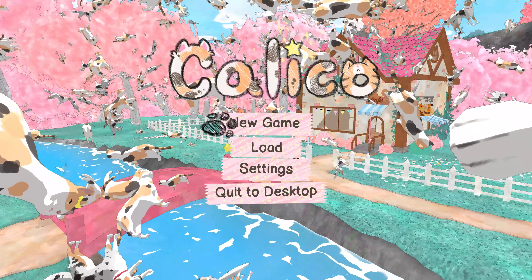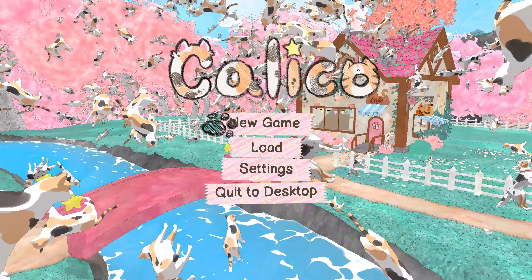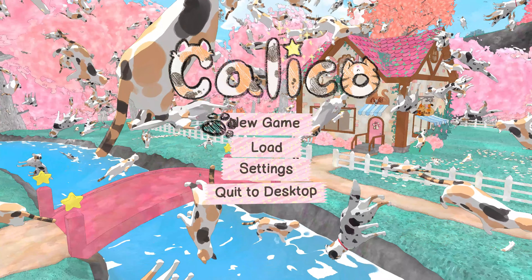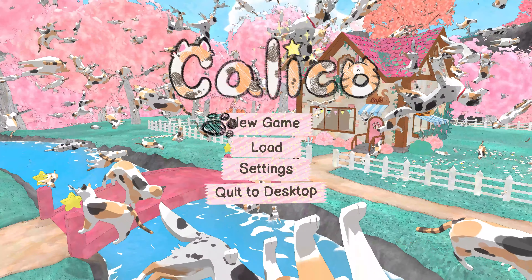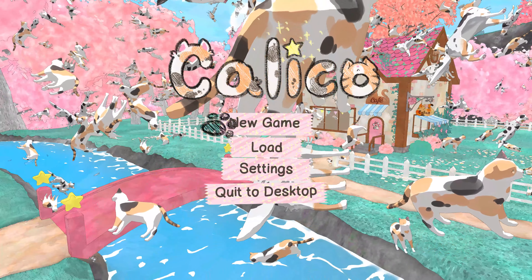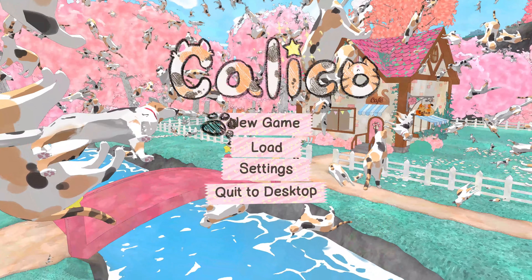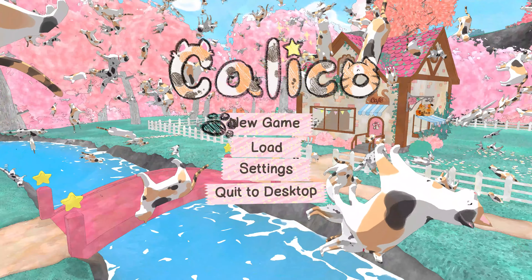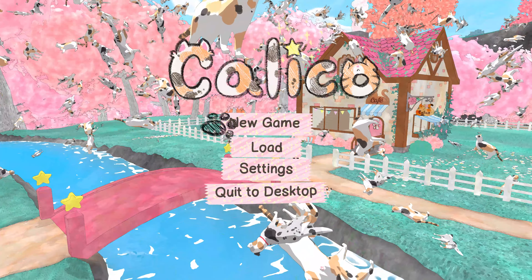Hello everyone and welcome. Today I am playing a new game, Calico. This is a casual simulation game with RPG elements and cute cats as the developers state on their Steam page. This is a sponsored video, sponsored by the creators of the game through the Indibus platform, and there's a link in the description for the Steam page of Calico. Go ahead and check it out.